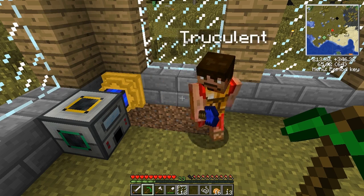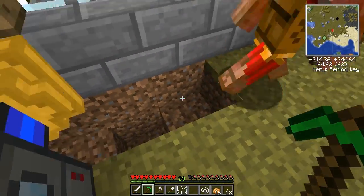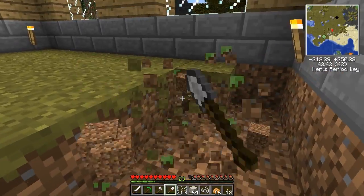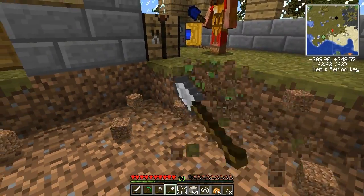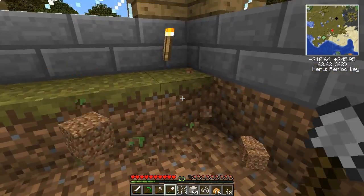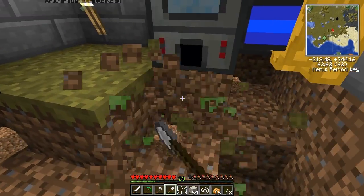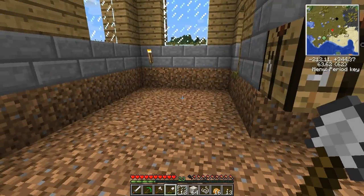I've got some marble here - I thought we could use it for the floor. That was actually my idea, to make marble bricks for the floor - I forgot to give it to him though. I'm gonna make another bucket and get some water. I'll also make a little spot for an eternal spring in here if you want to bring two buckets of water.